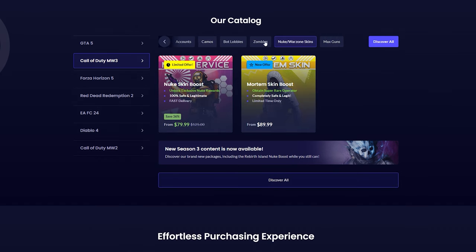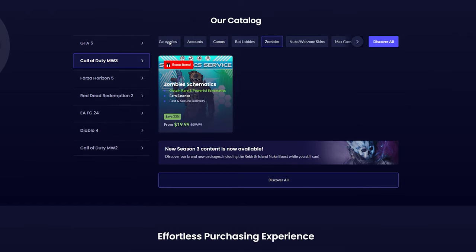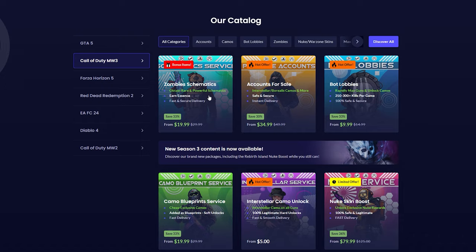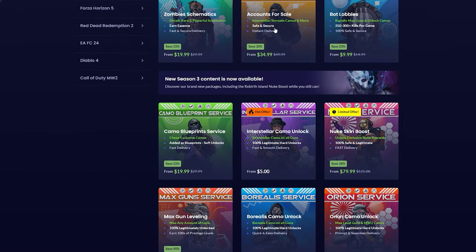You can max out your guns in Modern Warfare 2 or Modern Warfare 3. You can get blueprints from the store, schematics from Modern Warfare 3 Zombies, and even get the Mortem skin. There are so many things you can choose from, and I'm going to be going through a few of them today to show you exactly how it works.